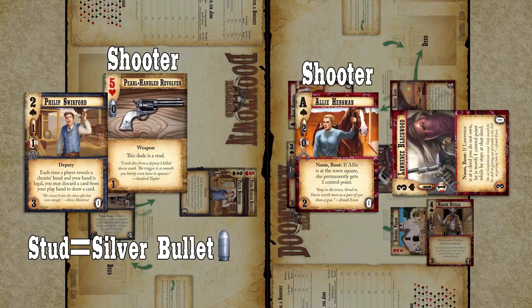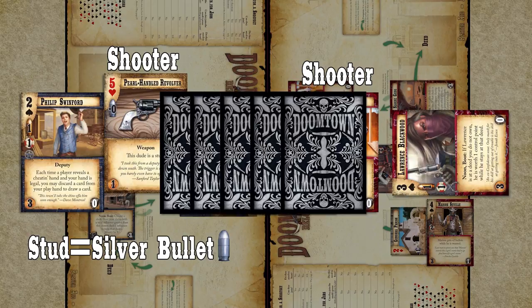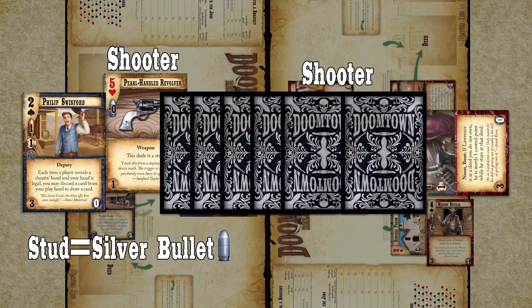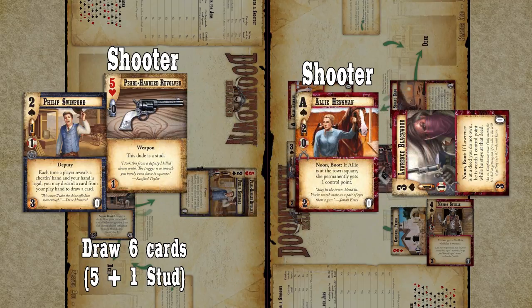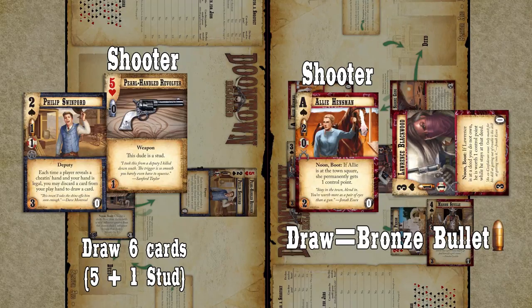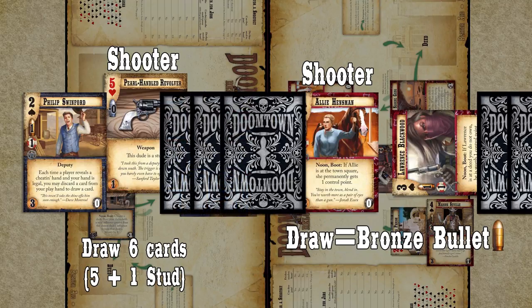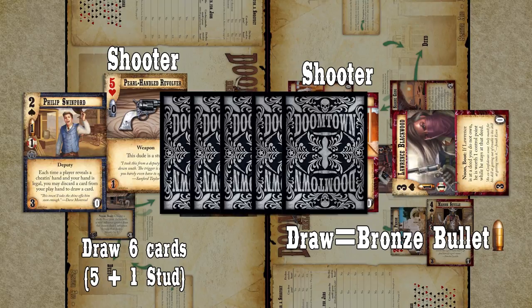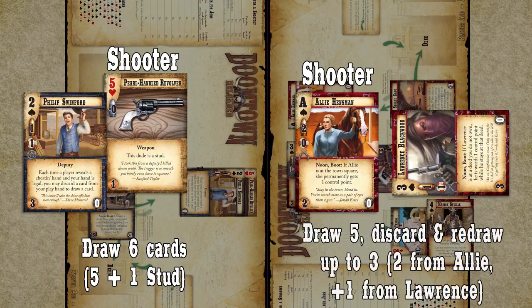During a shootout, you will attempt to make a poker hand with the highest possible hand rank. You will have five or more cards that you select the best five from. You always draw five cards, and then any additional cards based on your posse. If you have a stud as your lead shooter, you draw extra cards equal to their bullet rating, plus one additional card for each other stud in your posse. In this example, the Law Dogs player will draw six cards. Allie has a two-draw bullet rating. Since the lead shooter is a draw, the Sloan Gang player draws five cards and has the option to discard two cards, then draw two new cards. You can also discard an additional card for each draw shooter in your posse. The Sloan Gang player will draw five cards, but can choose to discard three cards. Each player then selects the best five-card poker hand they have.